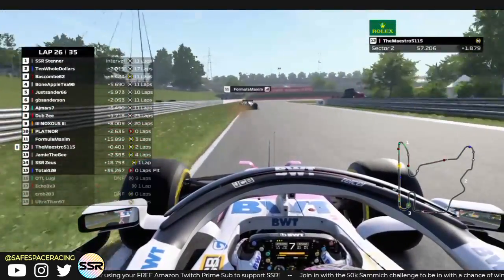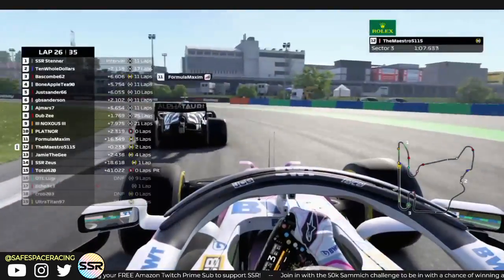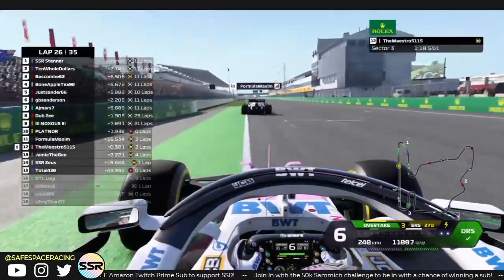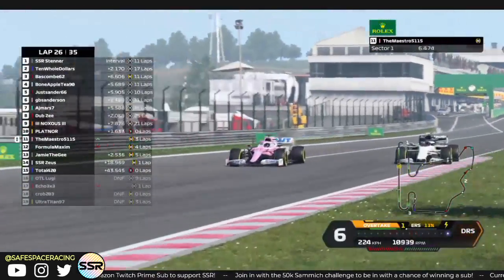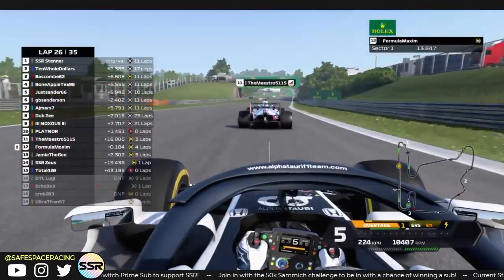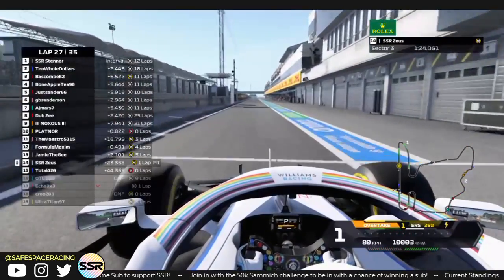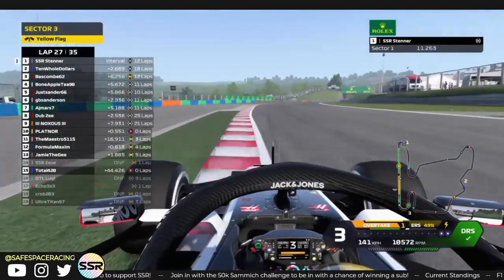Maximum is starting to go all over the place — off track, dipping into the grass repeatedly. Maestro is going to have a run at Maximum with DRS here on the main straight. Let's get the telemetry up — using overtake, just over 30% battery, DRS and overtake engaged. A potent combo. Heading off into turn 1 down the inside — job done, and he gets another bit of DRS to complete the move. Good move from him. Zeus heads into the pits and subsequently retires — good job retiring in the pits rather than on track.